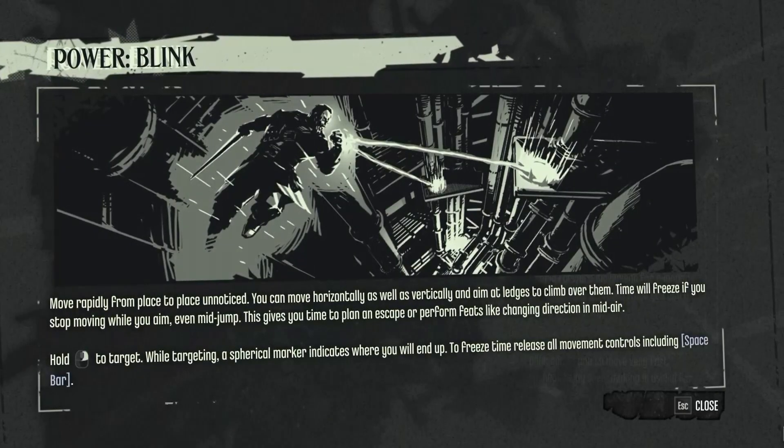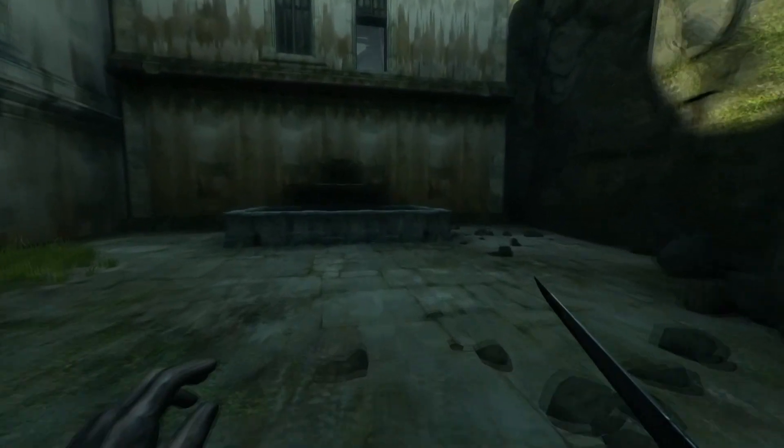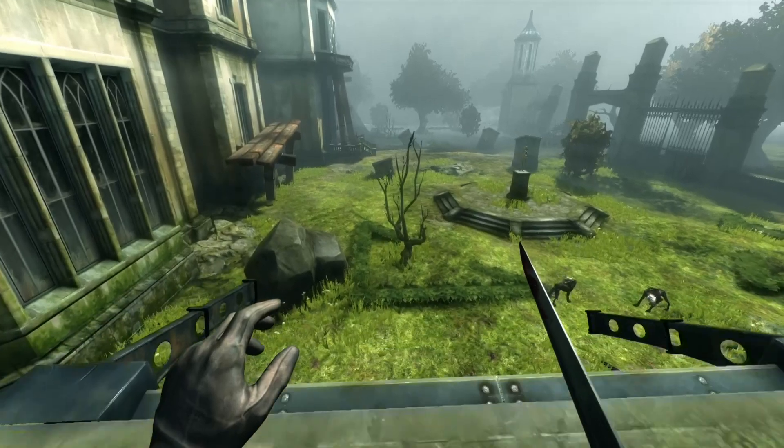The version of Blink utilized by Daud in the DLC differs from Corvo's in one major way: once Blink is initiated, time will stop until you have chosen your destination and release, which significantly impacts the way that you'll use this power, as well as somewhat affecting the usefulness of Bend Time.